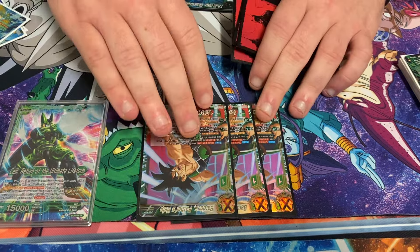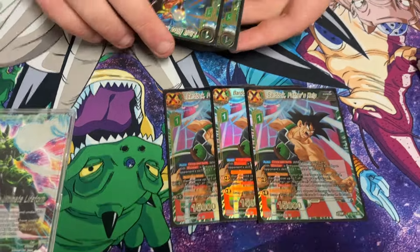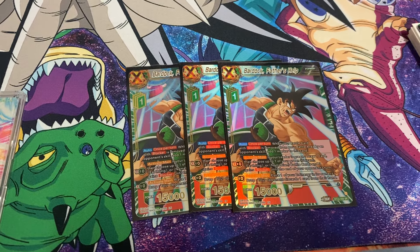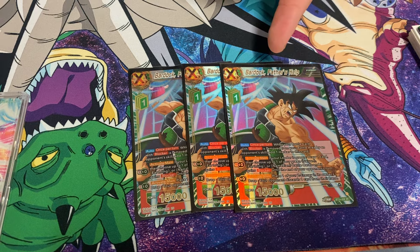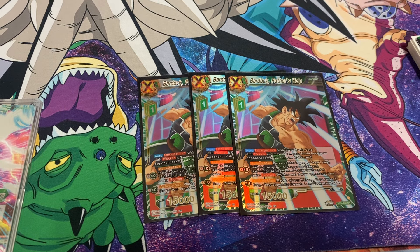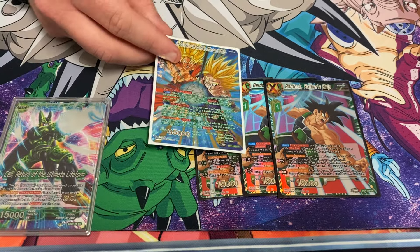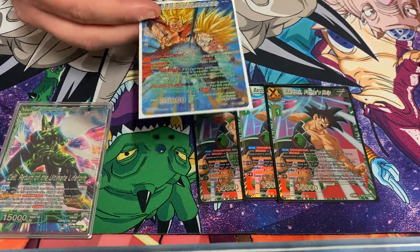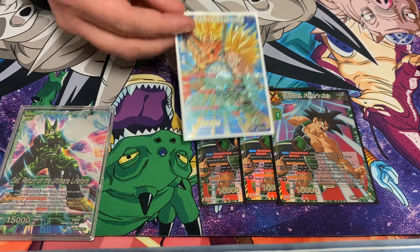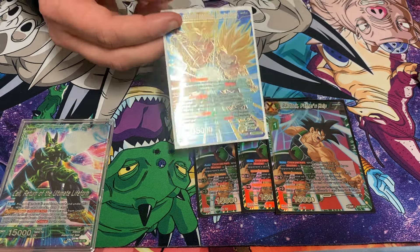Three Bardock Unison. Your ideal turn two is to play this, then go into the Cell. That can mean over-comboing sometimes just to get a card in Z, but the plus-zero does just draw a card, so it replaces itself when you combo to get the Z energy — which is huge. The blocker is sometimes relevant. If you give this blocker, your opponent is most likely just going to need to remove this card anyway. If they can't remove your Unison before removing this, your Unison goes to three markers — and now they have to remove the three-marker Unison while also removing this card. It's actually really hard for them to do that.